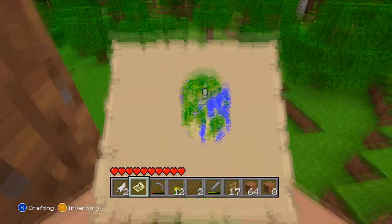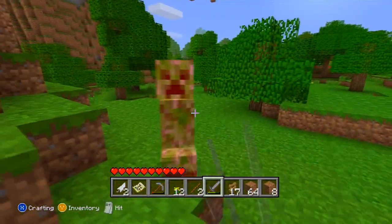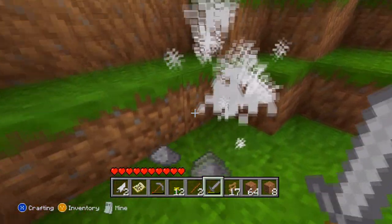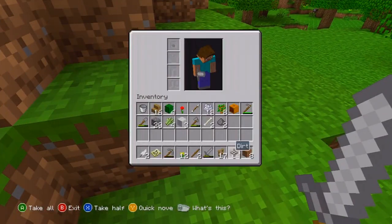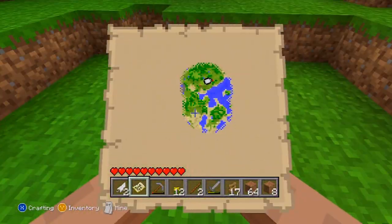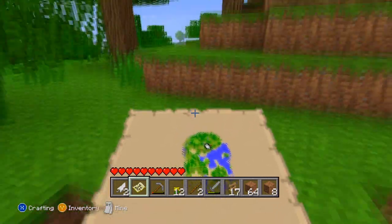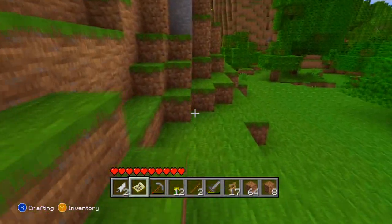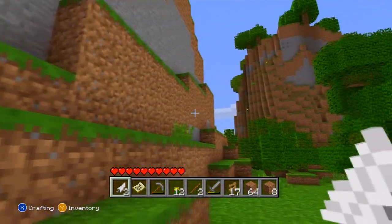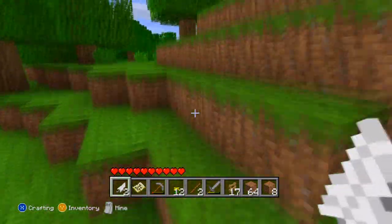Oh god something's behind me! These creepers are really hard to kill — they blow up so easily in this version. I killed it! I got two gunpowder. Where's that red thing? Oh — it's lava on the ground. I thought it was a flower and I'm like, why is it showing that on a detailed map?